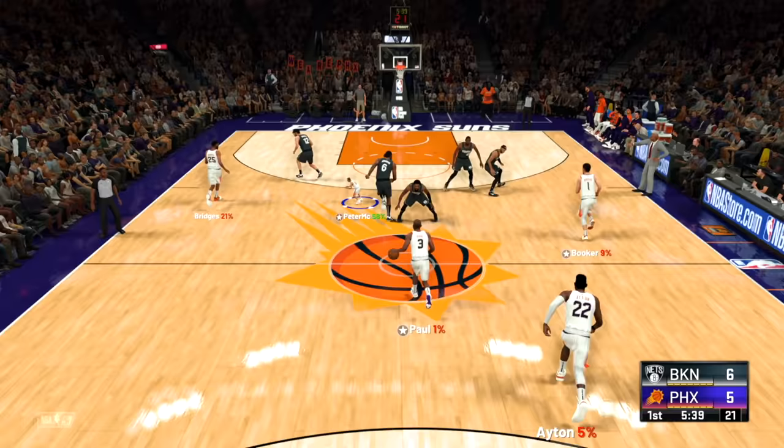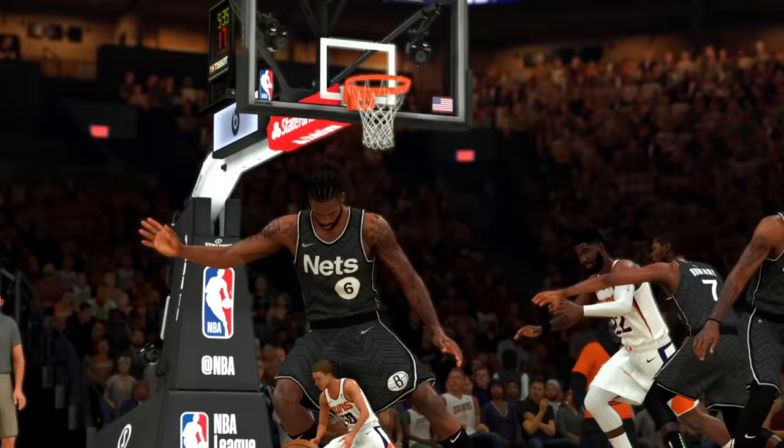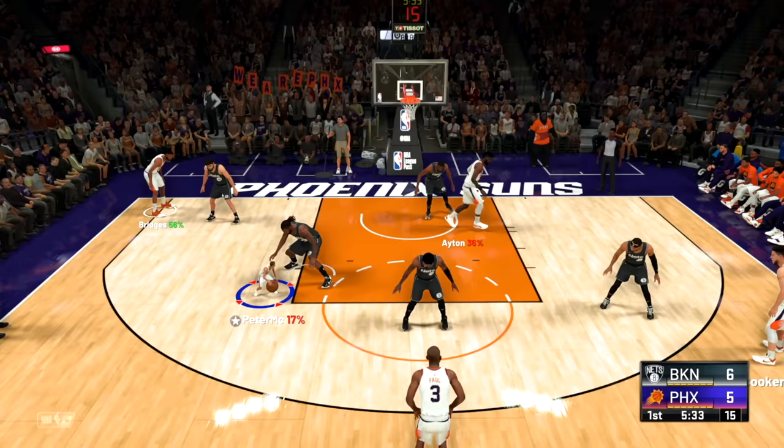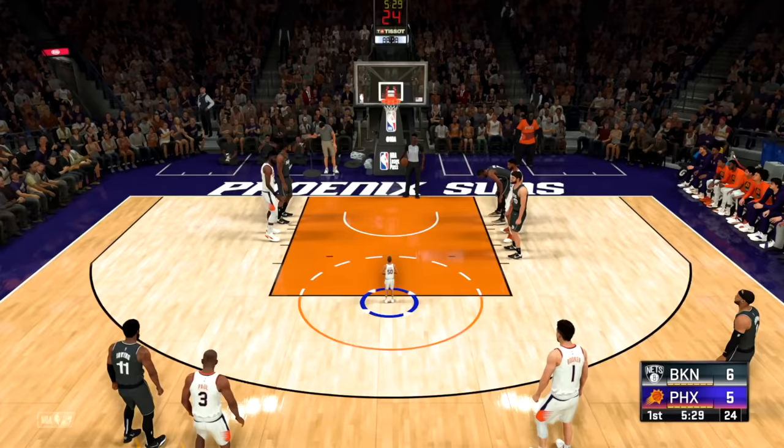Maybe I shouldn't put myself at center. Let's see if he can post up. I want to do something in the — oh my God. I'm literally up to DeAndre Jordan's knee. And the ball is up to my knee. Can I, like, go through his legs? Like, if I'm this short, come on, you know what I'm saying? Oh, I got fouled! How are these free throws going to work? Are they going to be super fast?